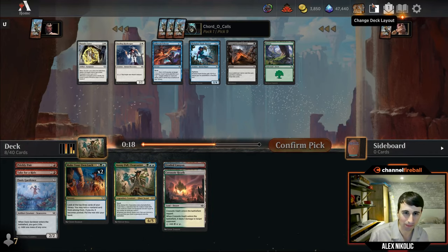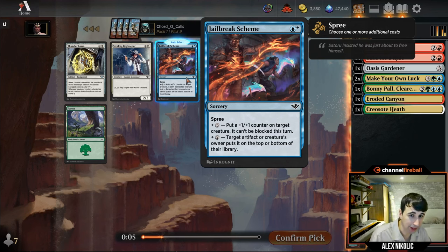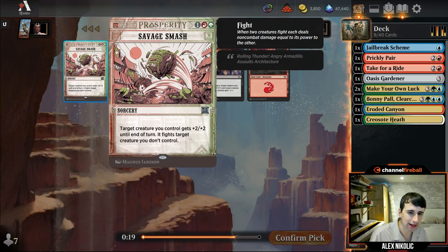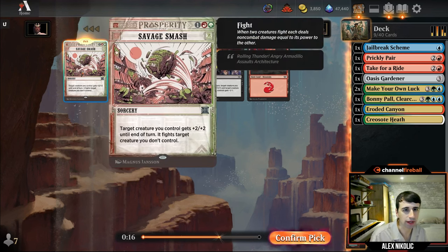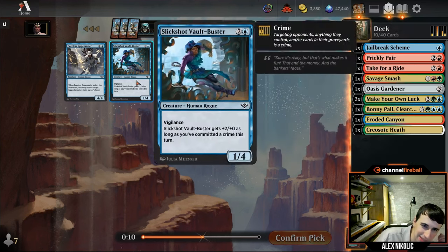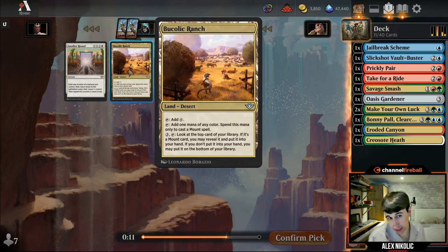I'm going to take Jailbreak Scheme here — another card I've been pleasantly surprised with. It's a three-mana 'put your thing on top' or they can choose to put it on the bottom, but sometimes it just ends the game: make your four-power thing unblockable, put a counter on it. Savage Smash is a three-mana fight with +2/+2 — don't mind playing it. I'll just take a Slick Shot Bolt Buster over a five-drop, and pass.